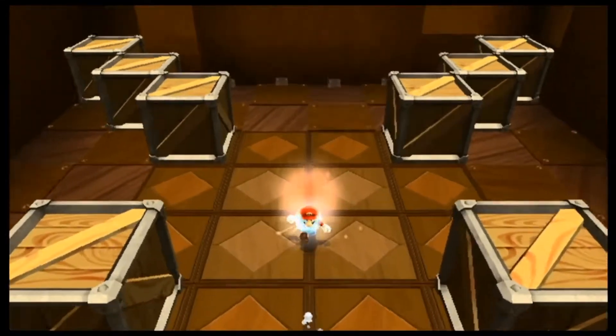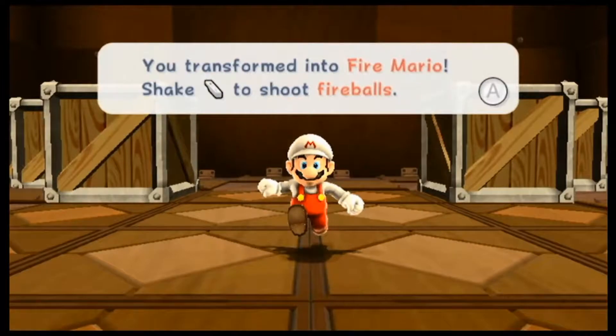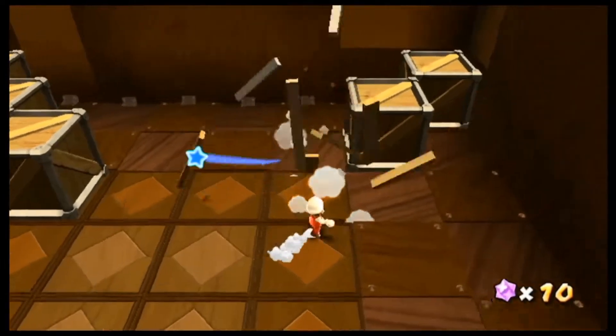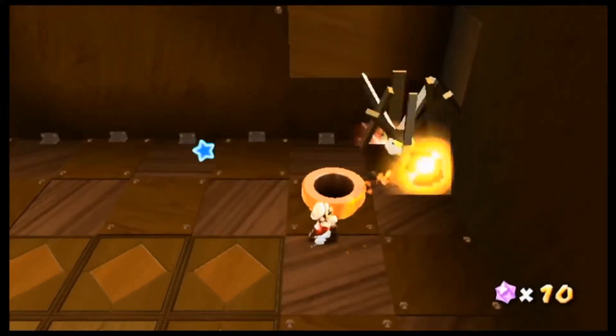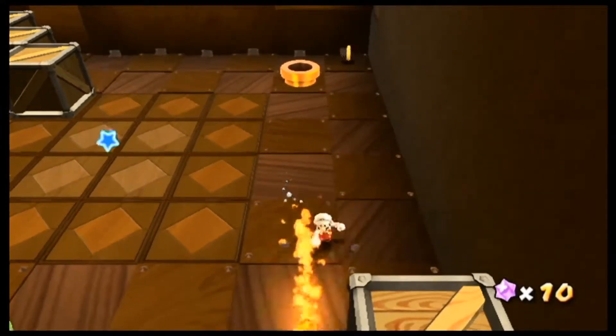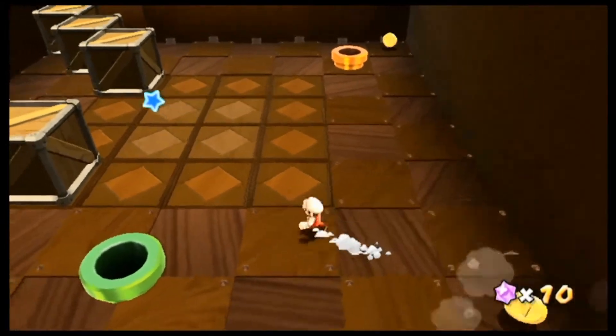Look at this — we got a Fire Flower! New power-up. Transforming to Fire Mario. Shake the Wii Remote to shoot fireballs — just like in the first game, except in this game we get it extremely early. In the last game we didn't get it until like halfway through, but in this they kind of show you early on.